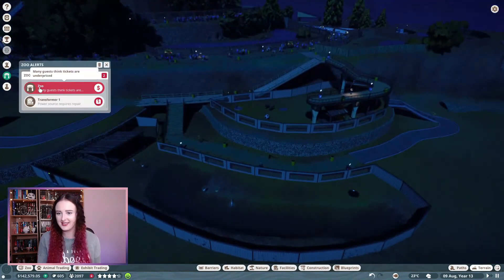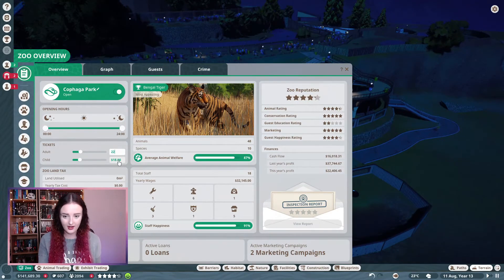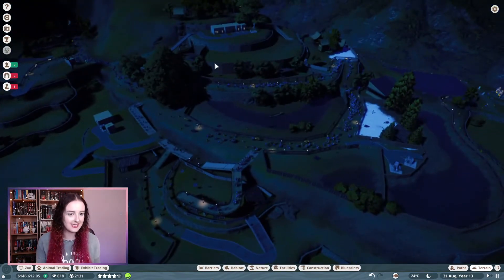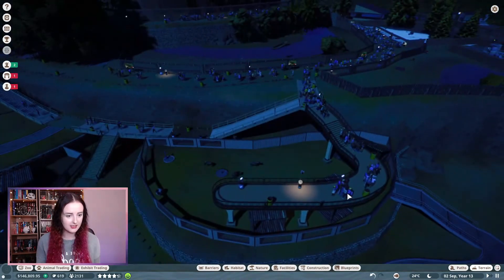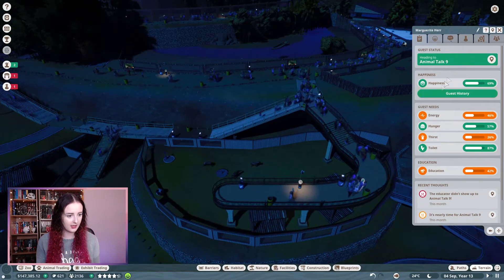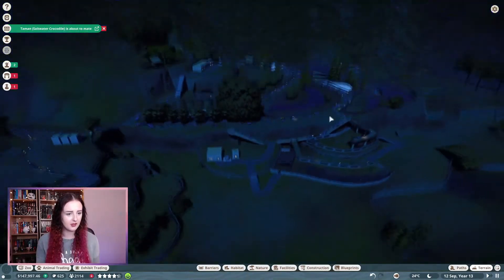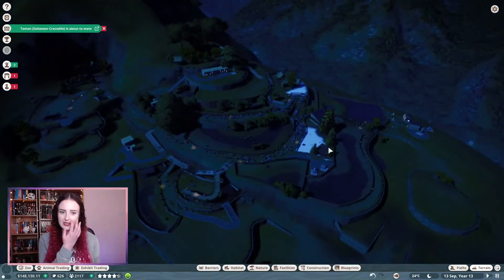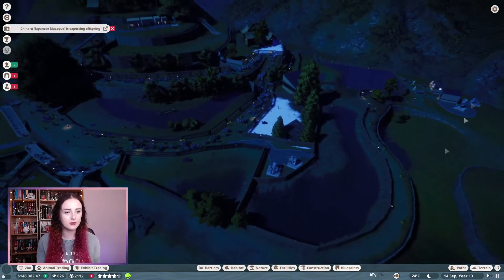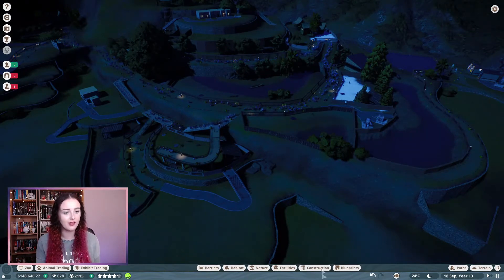I'm still trying to fix things because I can see notifications. Oh, the tickets are under price. Let's replace all of the vandalized things. So we got to 22 for full price, we got an animal talk for every single species, and we have plenty of the species. I'm hoping the view for the black wildebeest is good. The educator didn't turn up for the animal talk. But yeah, this is all done. We'll have some nice scenes of all of the animals we've added today — all five of them: the hippos, black wildebeest, Bengal tigers, Japanese macaques, and greater flamingos. Perfect.